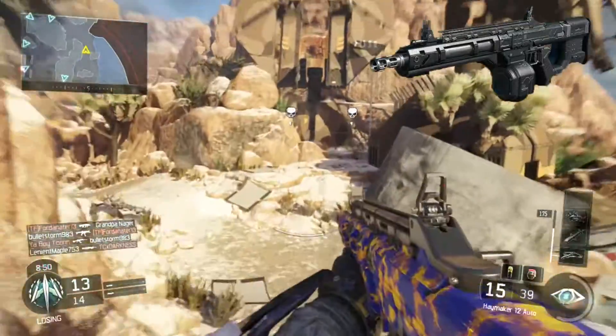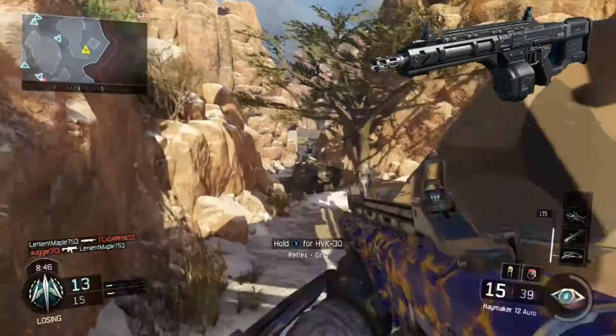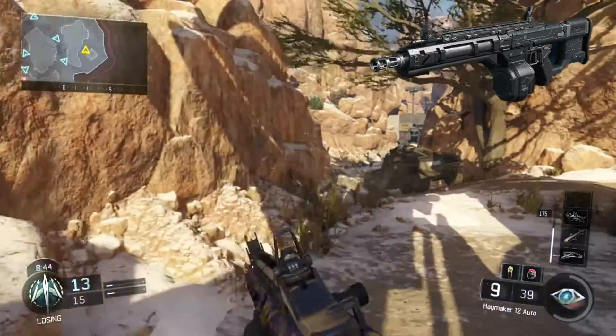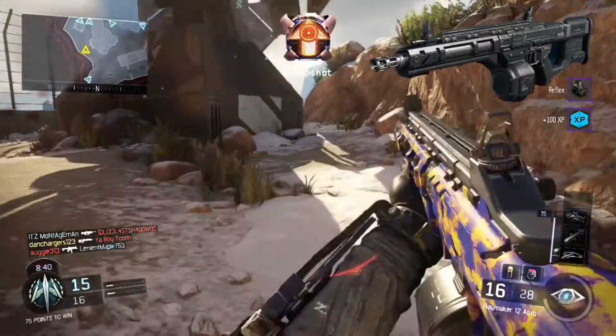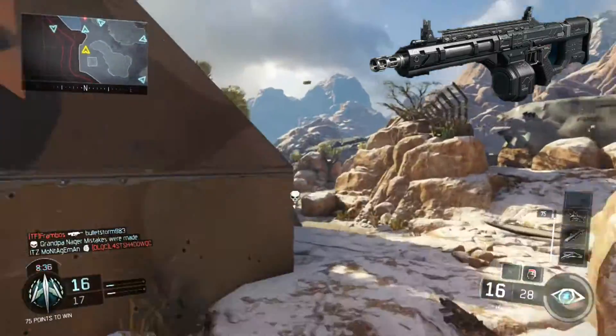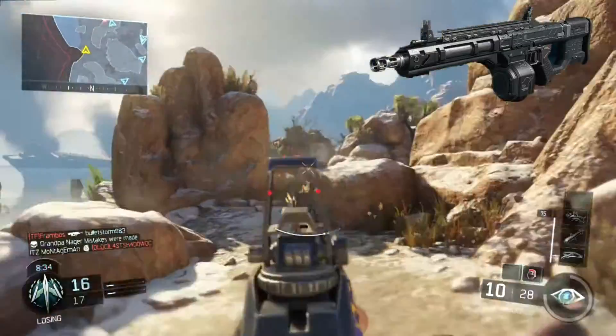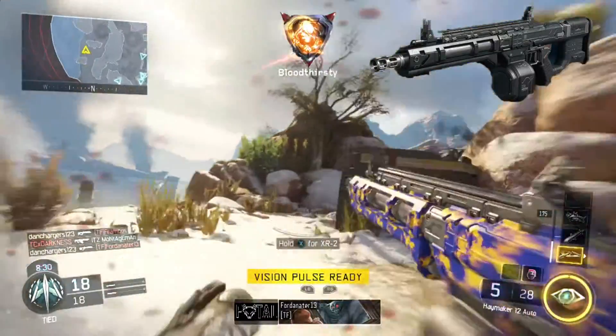I have this really cool camo I got from a supply drop called the Hallucination camo, as you can see in the gameplay. It's just such an awesome gun — up close and personal you're just going to destroy somebody with this thing. I'm using no attachments in this gameplay and I'm still able to pull off a decent record and get a decent gameplay out of it, even though the gun doesn't have any attachments on it.